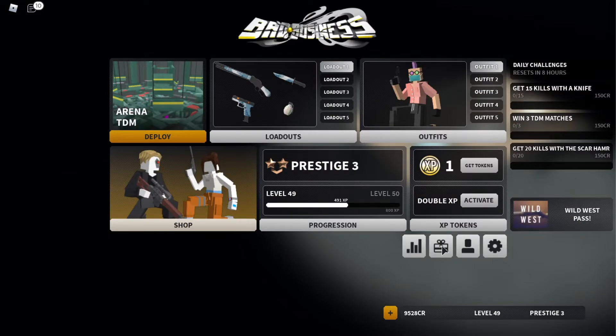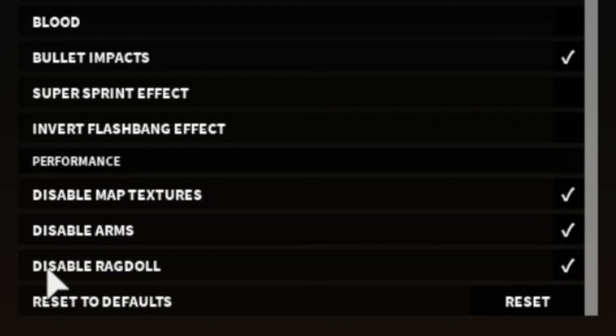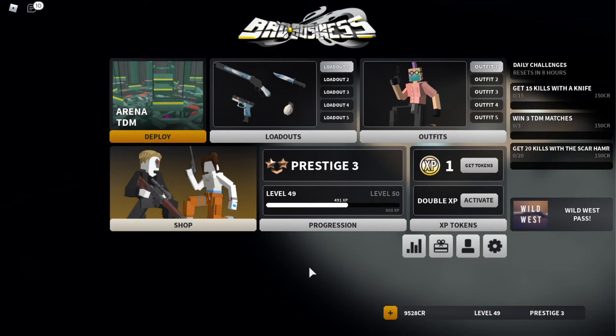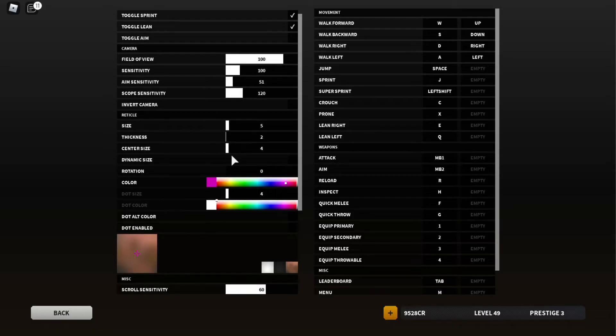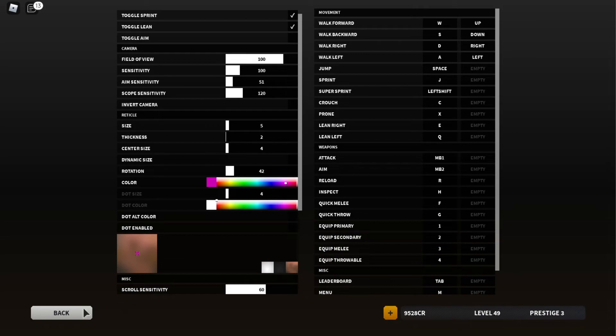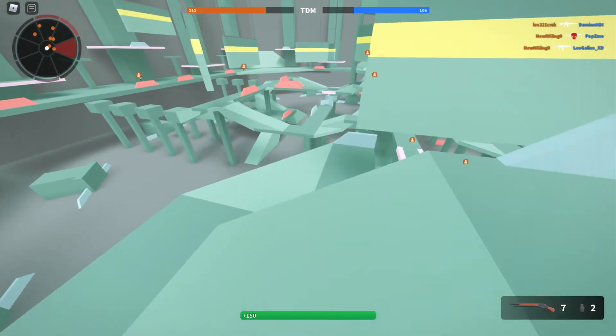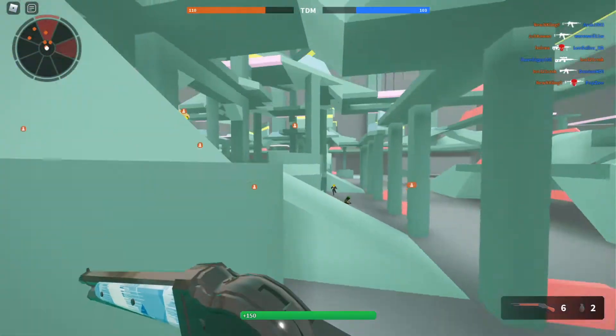Before we get into gameplay, I wanted to show you something in settings. We now have a disable arms option, which I'll have on for the video. There's also disable ragdoll, which I'll have on too. If you were annoyed by flashbangs still having that effect on you after you die, the devs fixed that. You can also rotate your crosshair — so I can rotate it like this. My crosshair looks a bit weird but we'll go with it.